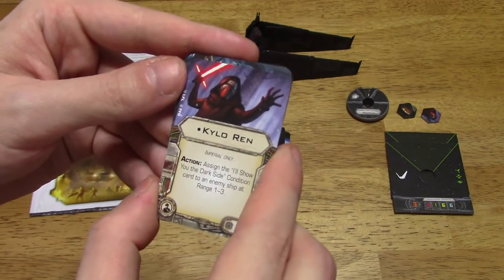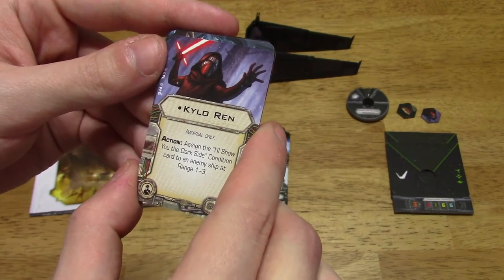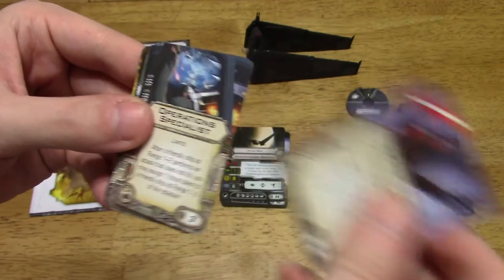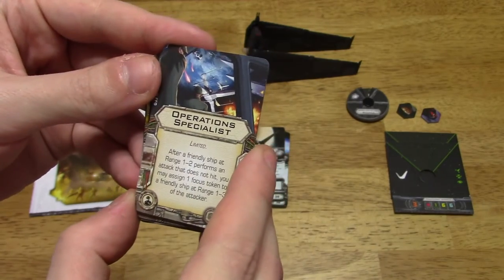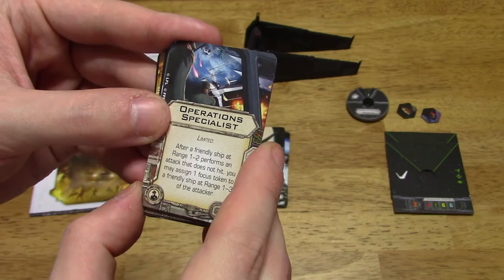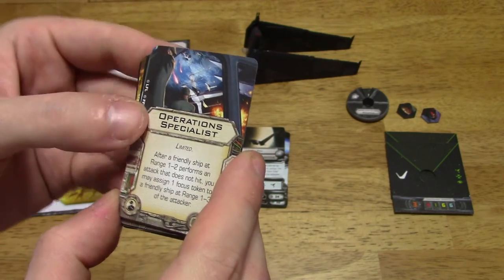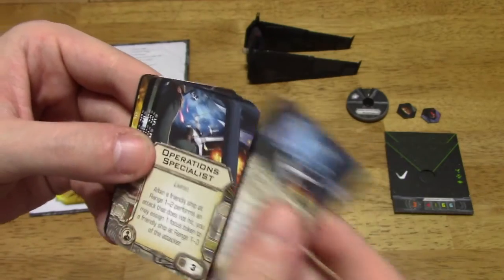Kylo Ren upgrade card, Imperial only. As an action, assign the Dark Side condition card to an enemy ship at range 1 to 3. Operations Specialist, Limited: after a friendly ship at range 1 to 2 performs an attack that does not hit, you may assign one focus token to a friendly ship at range 1 to 3 of the attacker.